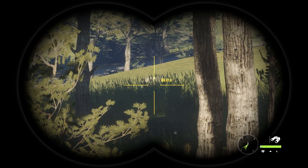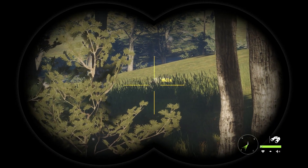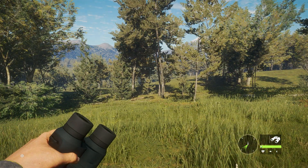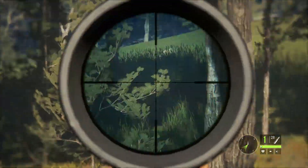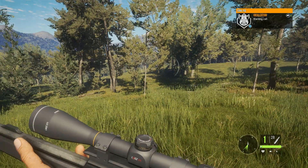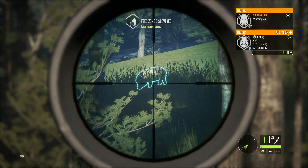Hi, this is Ron McTube. Today on the hunt in theHunter: Call of the Wild, we're on Tiwara National Park. I've unlocked all the map and all the locations, and I've just come across my first level 5 feral pig. I'm going to shoot it with a 7mm. The best thing about it — it's also a black and gold variation.